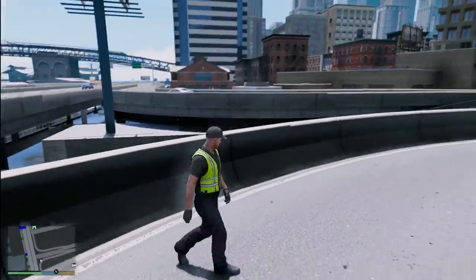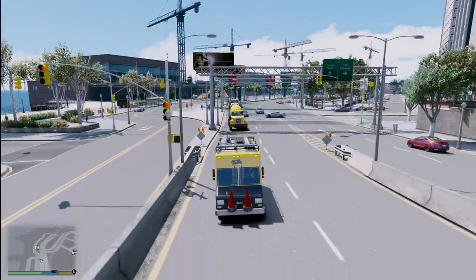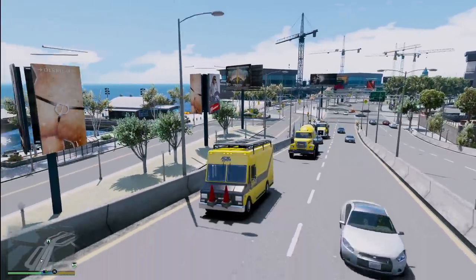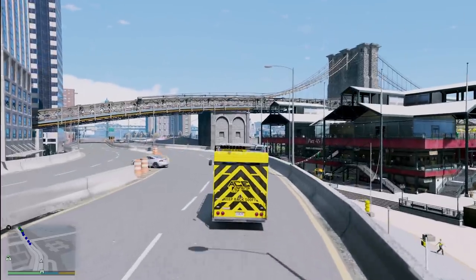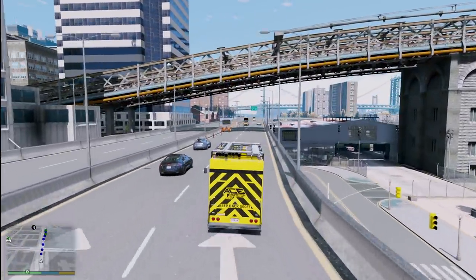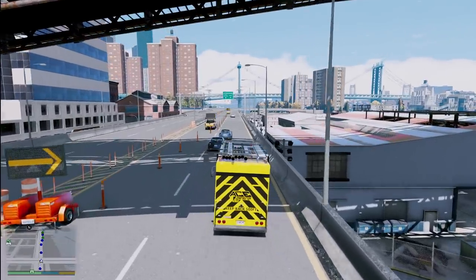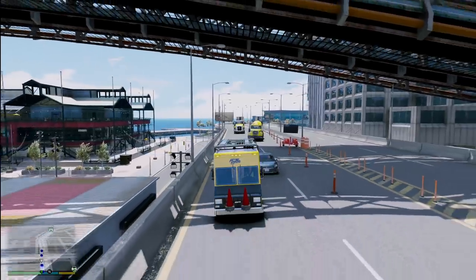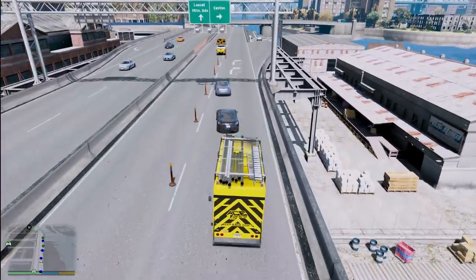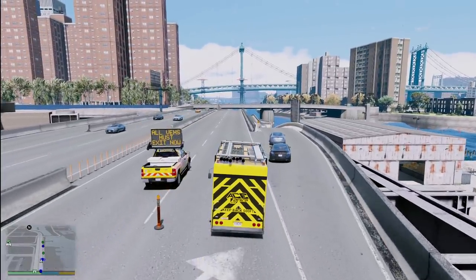All right, we got that problem fixed. Now let's get the construction crew onto the highway. We got the construction crew and we're going to go set them up so they can do their work. The scene is looking pretty legit — let me know what you guys think down in the comment section. So far traffic is doing a decent job and this looks awesome.